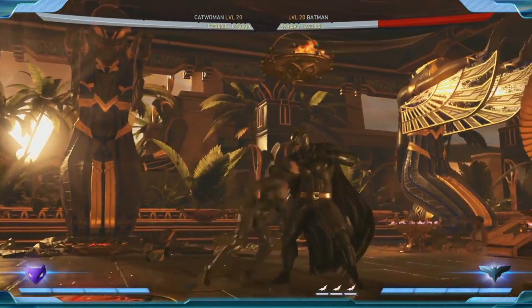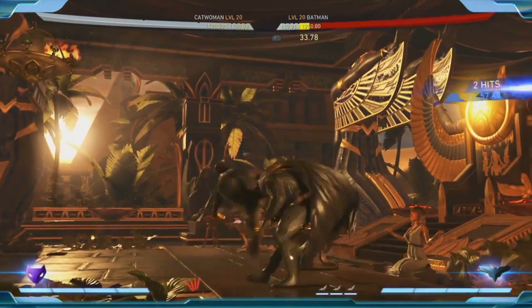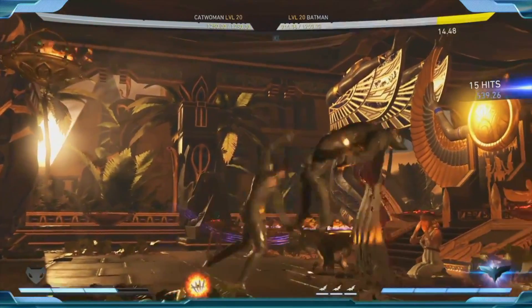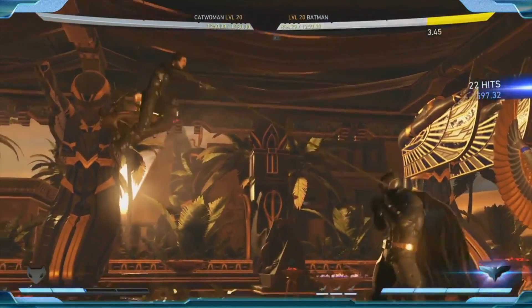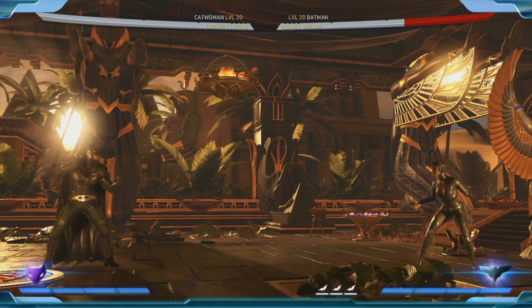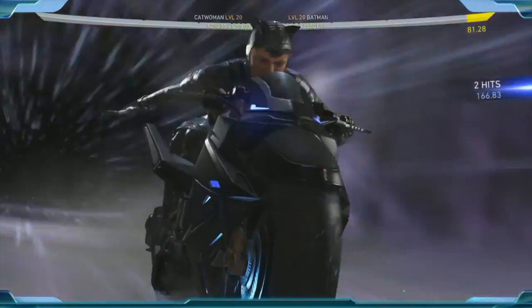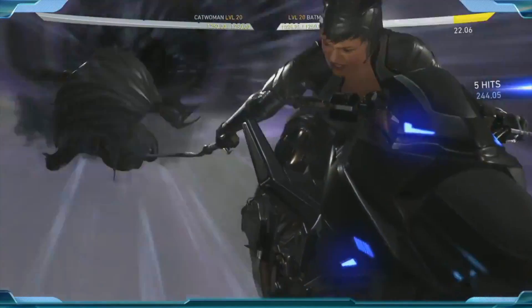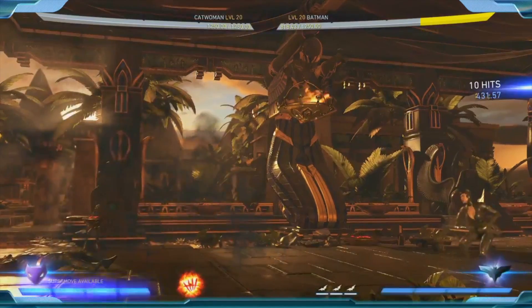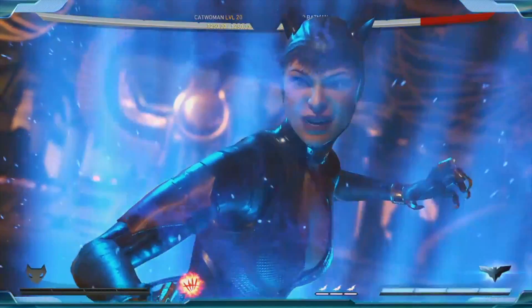I can do the classic combo — throwback Thursday. Her super attack has a really interesting start: she actually leaps up and does a dive kick. She can actually control how far she travels — she can do a long one, a short one, and a medium one. This is a great super move, and one where if you have all bars and meter, the opponent really has to be careful about throwing batarangs from a distance.